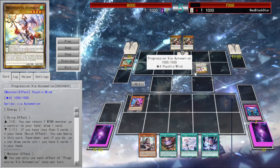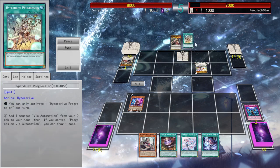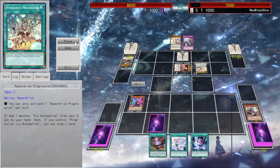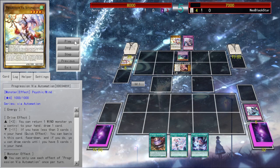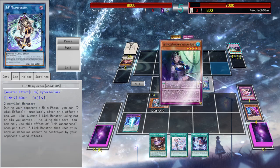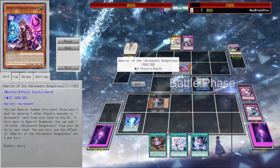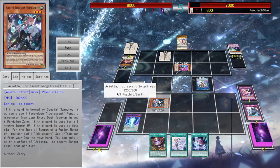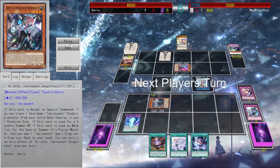Then he draws one of the best cards in this deck: Progression via Automation, searching a Hyperdrive while discarding. And now his automation combo comes in, which is insane — also my cards obviously, so I knew it. But I also know how to stop the combo. With this he could've drawn an additional card for a Drive effect, so I didn't want him to do it because I knew he was bricked. He makes Masquerina, still has my Admirer, so he has something for next turn. But Deep Leg Idolescent Refrain protects my Arietta from being destroyed by battle, so he can't really do anything.